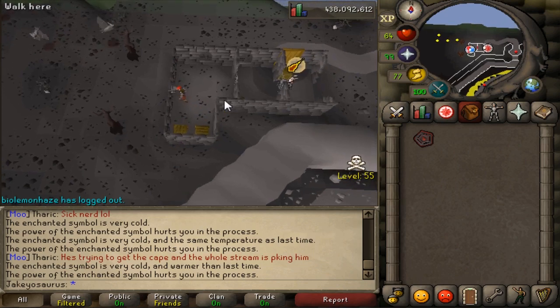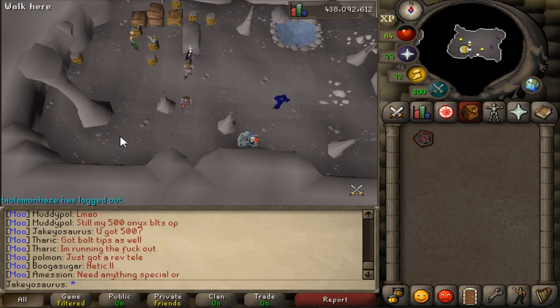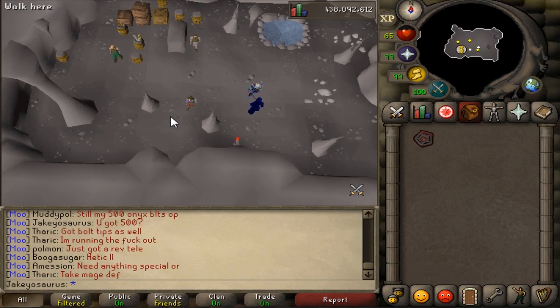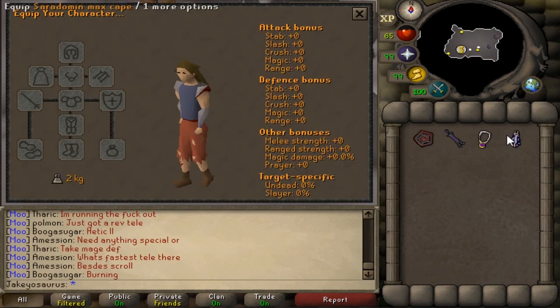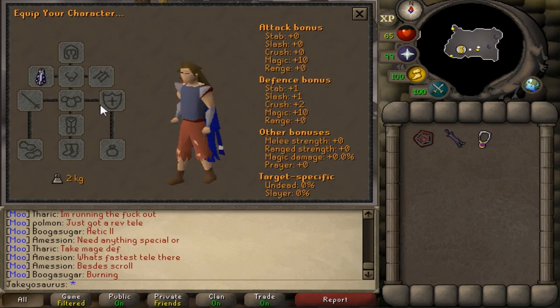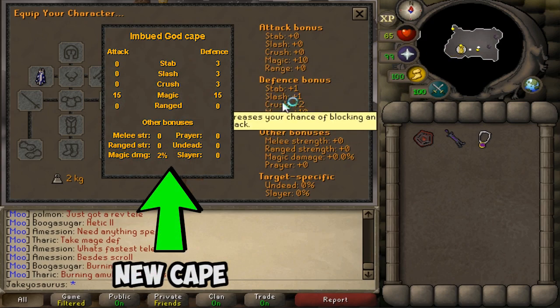Once you've tracked down all three demons and got all three of their hearts, you can use all three hearts to upgrade one cape. Those three hearts while you're collecting them cannot be banked, which means you're risking them as you collect all of them - which is sort of annoying. The new cape has plus 15 mage attack, plus 15 mage defense, plus three in stab, slash and crush, and also two percent magic damage.